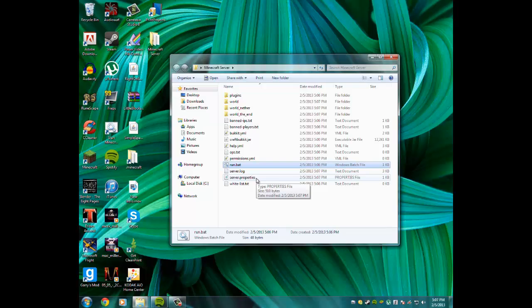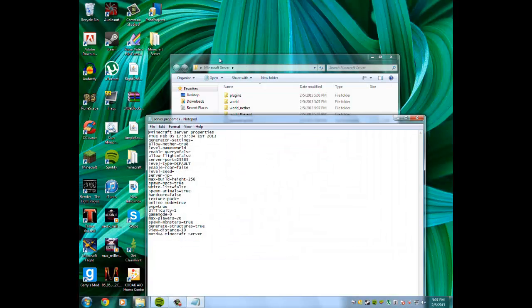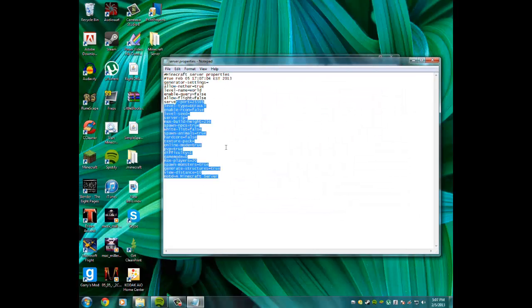Next, open up server.properties — this is one of the most important parts. There's an online-mode setting here: if you want to make it a cracked server, change it to false. If you want to keep it as a premium server, change it to true.